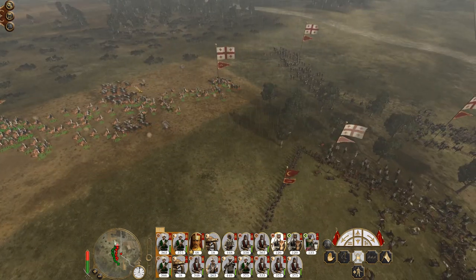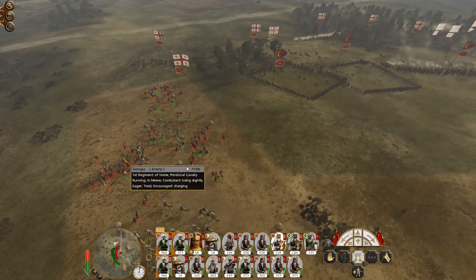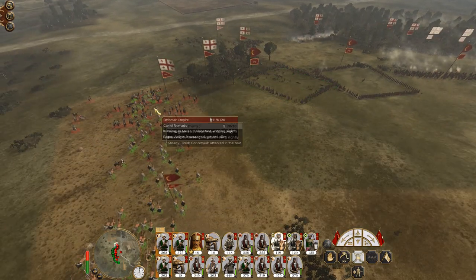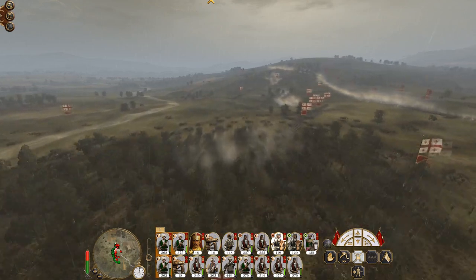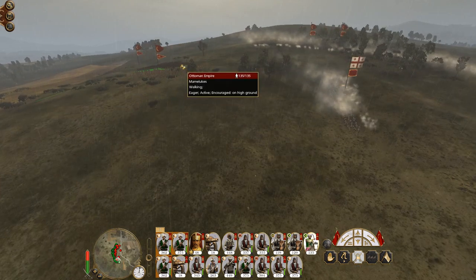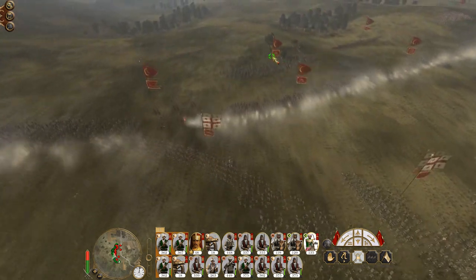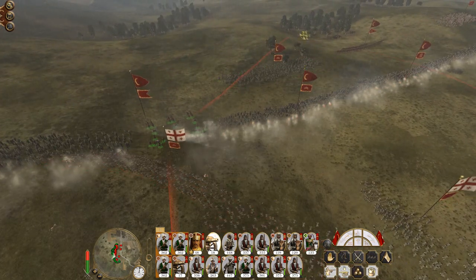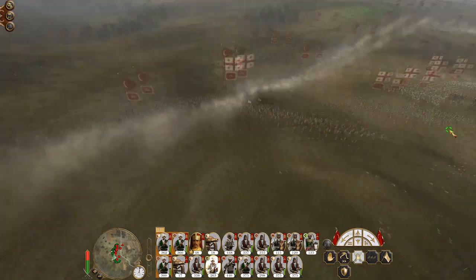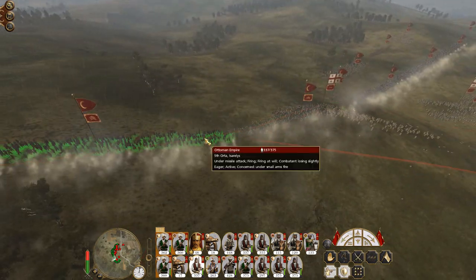They've actually attacked us with their provincial cavalry — enjoy the camels, guys. They're actually starting to engage us in skirmish order, which is exactly what they should be doing. Let's get the Mamluks ready to smash into this unit of line infantry when they break. These pikes — that's a very bad position to have pikes.